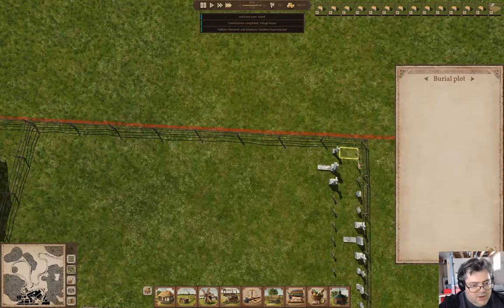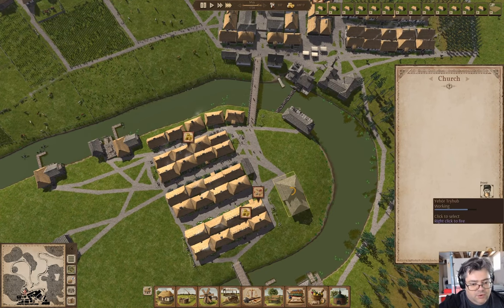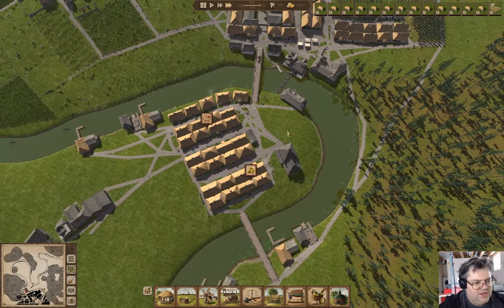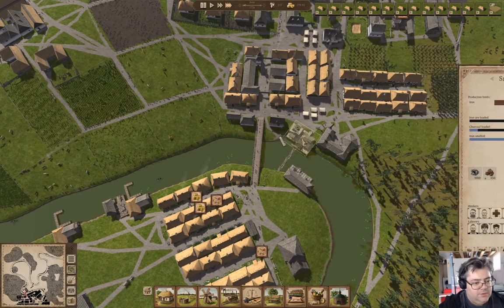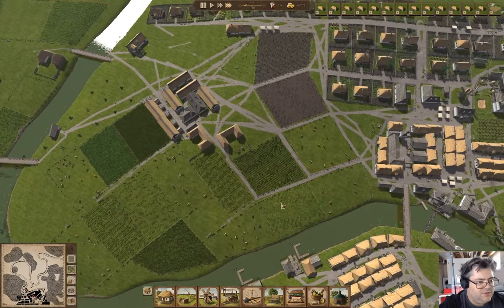We have plenty of burial plots still. We have a church over here - I actually kind of like that as a location for a church. We're headed toward positive money, which is kind of impressive. And we are in fact smelting iron - that's exactly what we want.